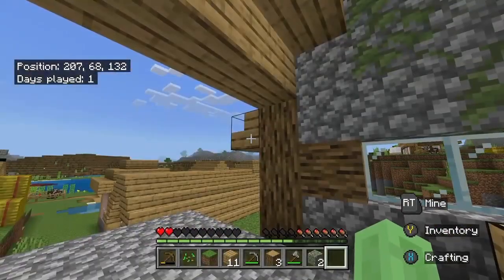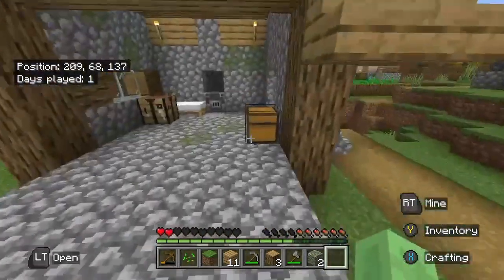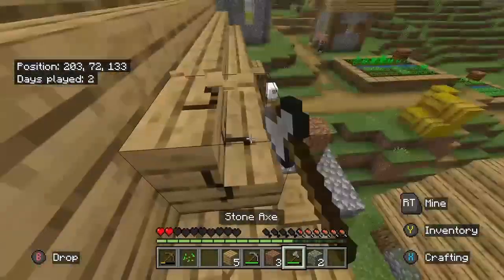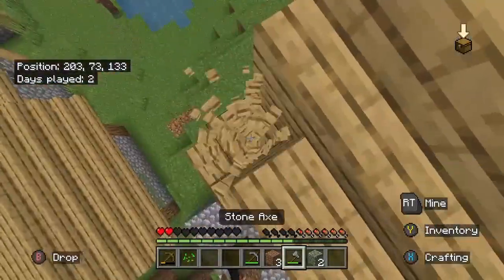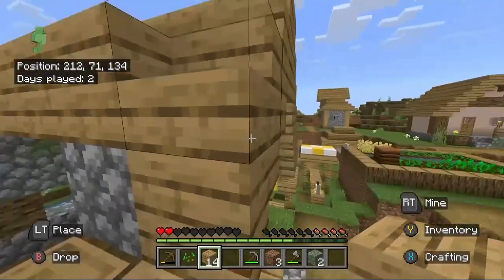What if we make it like one of those basements that have a staircase that slowly goes down till it hits the floor, kind of like this? Should I keep this or should I take it away?